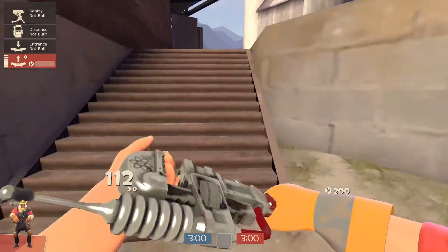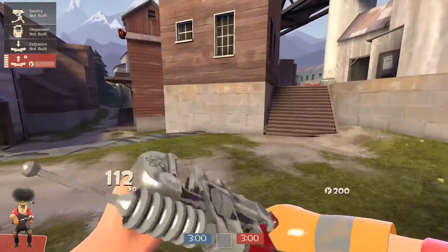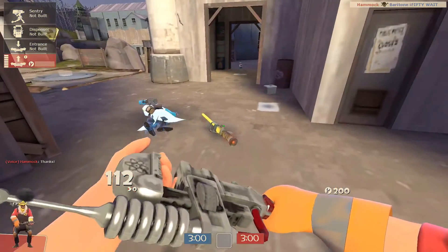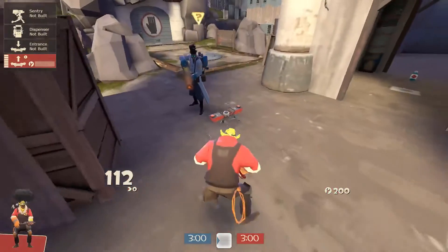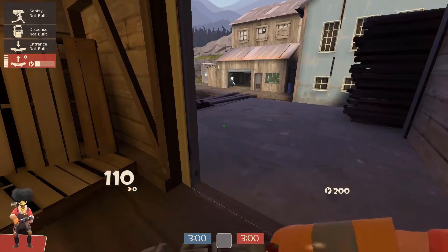I recommend being distant so they don't see or hear the distinctive teleport animation, and I recommend building an exit near props or height disparity so they don't notice they've walked onto it. After further testing, I found that the tele-frag hitbox is much larger than anticipated. You merely need to be adjacent to the exit in order to be in range of damage. This means you can be more creative with landmines and hide them around corners.